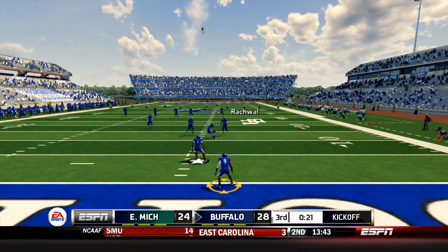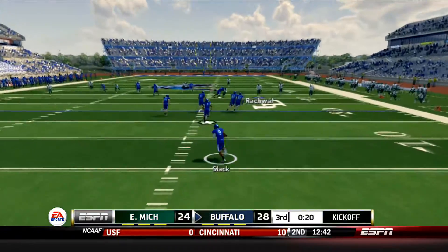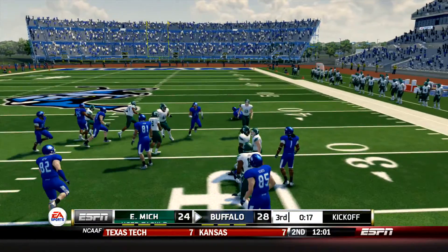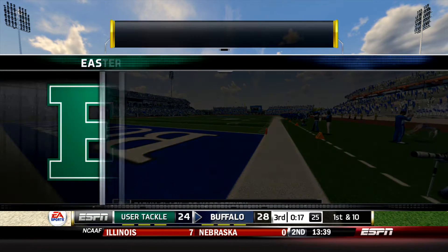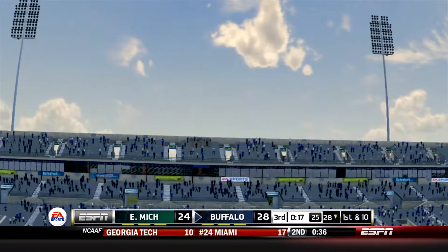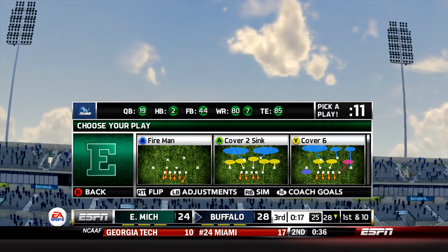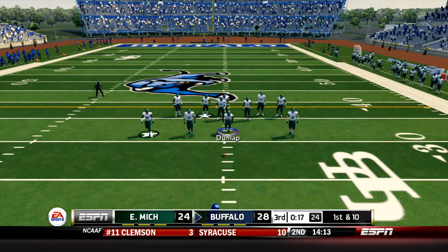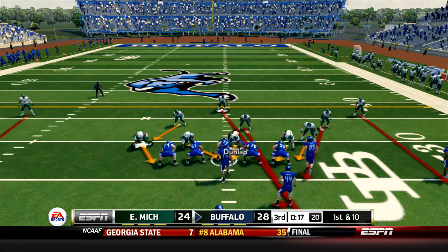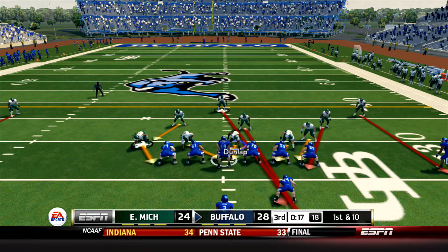I don't care who your quarterback is, the triple option is very hard to defend and you saw why there. On the return, Slack makes a nice move and gets out to near the 30. The Bulls have almost a hundred more yards and two extra first downs. The Eagles have been doing a pretty good job with Todd Porter in at quarterback trying to keep pace. Can the defense finally get another stop here to give them a chance to take the lead for once?